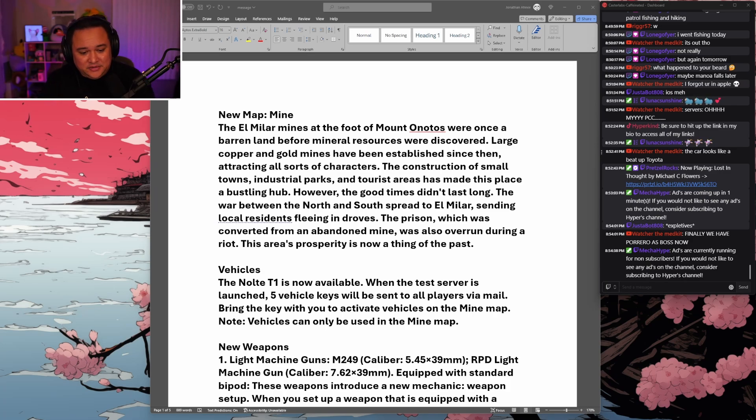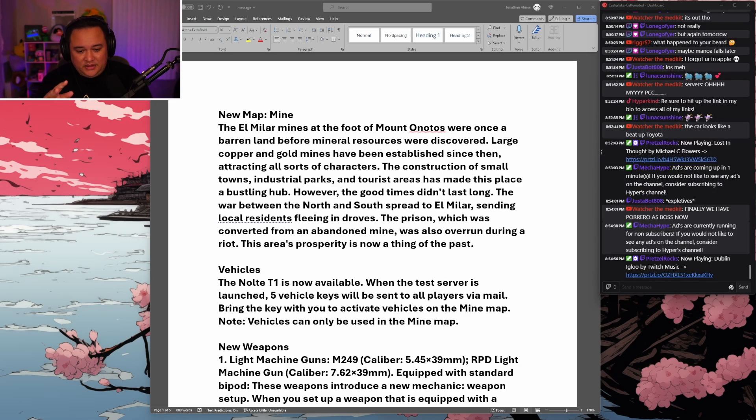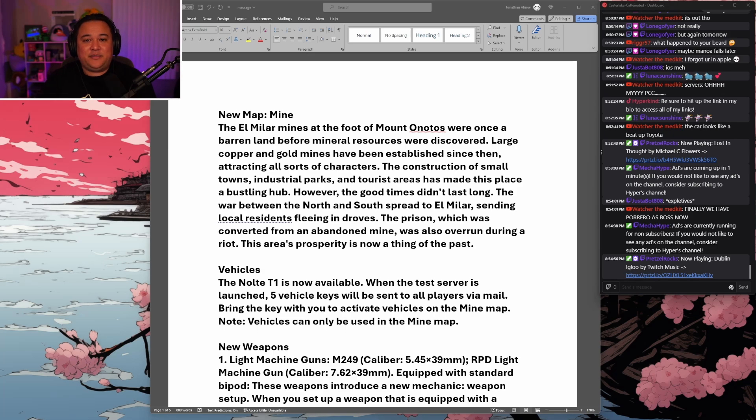Next up: vehicles. The Nolte T1 is now available. When the test server launches, five vehicle keys will be sent to all players via mail. Bring the key with you to activate vehicles on the Mine map — vehicles can only be used there. I don't know yet if the vehicle key will be stored in the key ring or if it's a one-time use. We'll play around with that in the beta and hopefully run some people over, which seems like it could be fun.